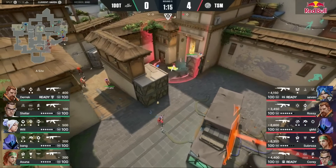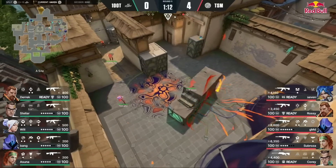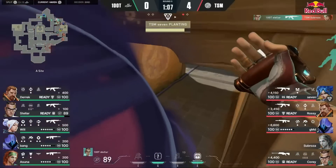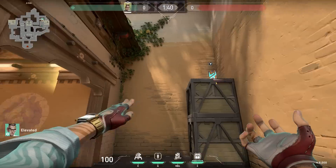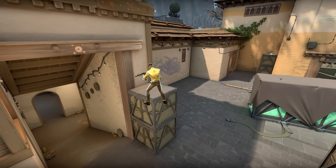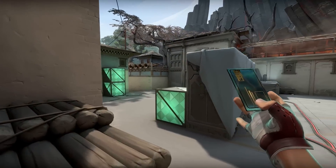However, Chamber's teleport is actually on the other double box back by the door — the perfect angle to see over the smokes standardly placed by the attackers. Stellar gets a kill on somebody peeking out from A short because the double box angle counters the smoke placed to block defenders coming from spawn. This trick is really cool because it's thinking one move ahead: instead of just teleporting out when pressured, you put that teleport somewhere that gives you value and use it to counter a play you know is coming for a free kill.